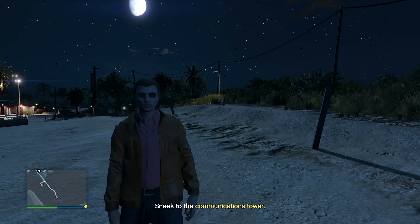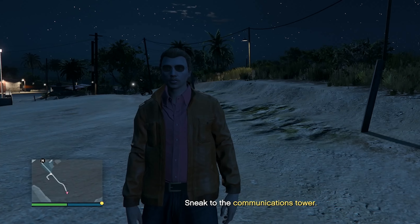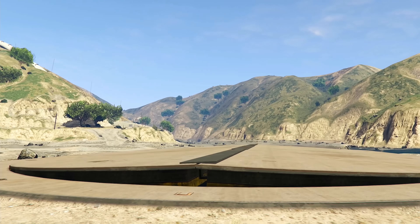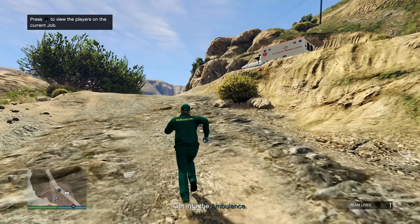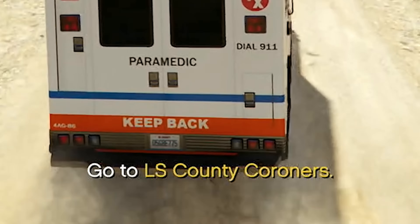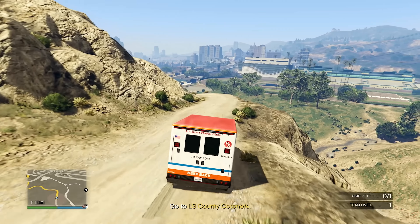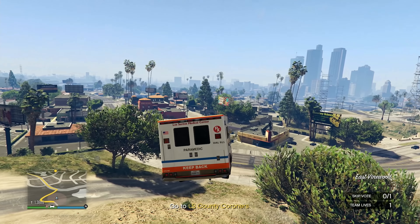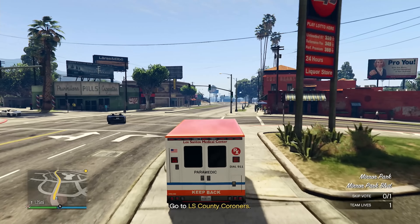Now we need to start Act One of the Doomsday Heist. After completing all the prep work, we're jumping into the first setup: Dead Courier. We have to get into an ambulance and drive to the LS County Coroner's office. This might be an unpopular opinion, but I actually think this is the most annoying setup in Act One — more annoying than Server Farm.